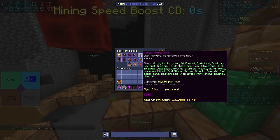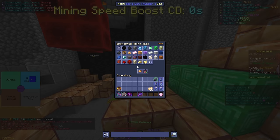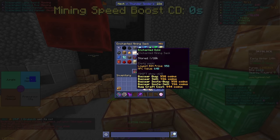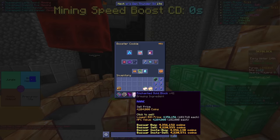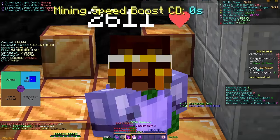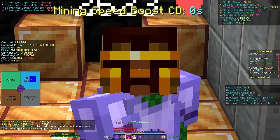Let me compact everything to make it a more accurate result. Also we sell to NPC — I nearly sold to Bazaar. We made around 4.5 million coins in 10 minutes, which is 27 million an hour.